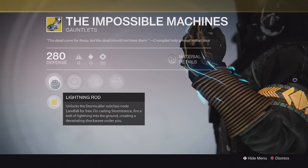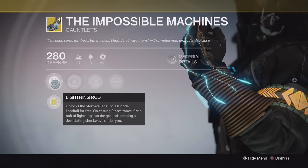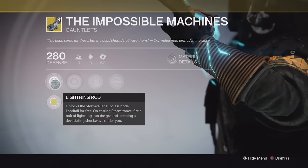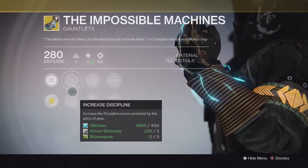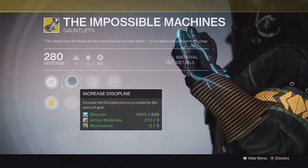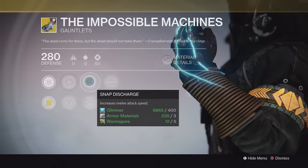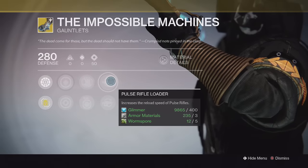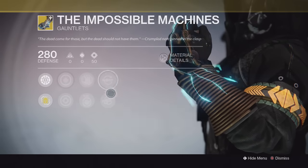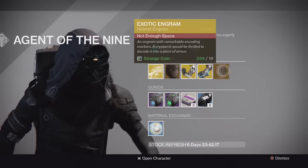I really like that perk for PvE especially — I can hover above enemies, activate my super, it does a mini Fist of Havoc underneath me, and then I can roam around and shock people with lightning. I'm definitely buying this. It also has increased Discipline and Strength, increased melee attack speed, bonus grenade energy on melee hits, and increased reload speed for pulse rifles and fusion rifles.